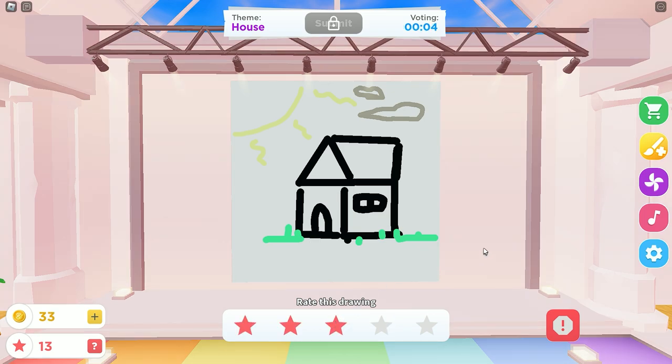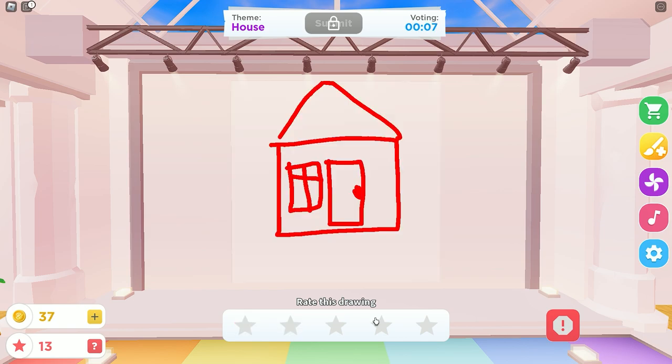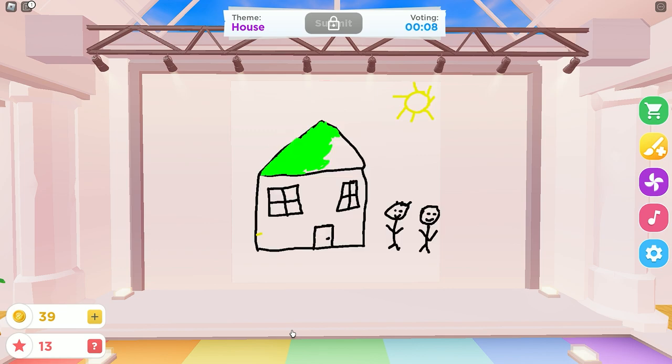I'm giving it a 3. I won't tell you which one's mine either. It could be better too. It's a nice house. I'll give it a 2. It's a blend. It's floating. It looks like something from the back rooms. That's lovely. It's just half-colored. I wonder whose this is. It's gonna be yours, isn't it? Because it has the sun in the corner.